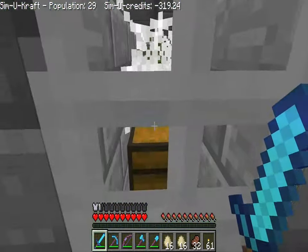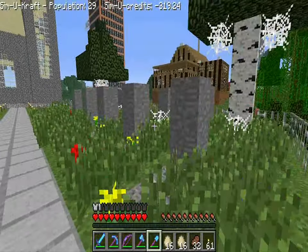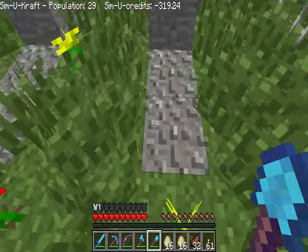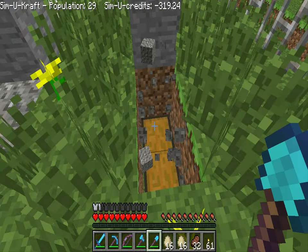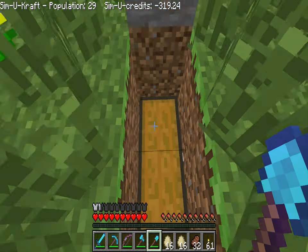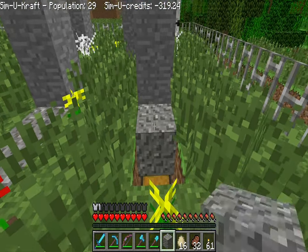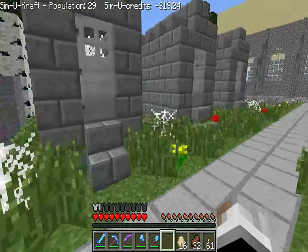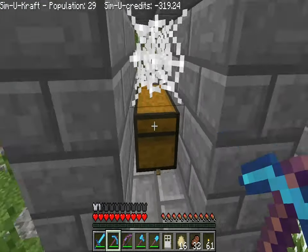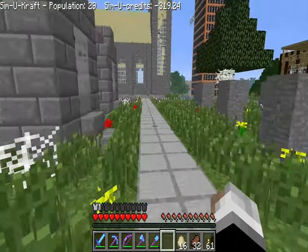I wonder if there's anything in these - I never actually looked. We will defile a grave. Yellow flower, red flower, yellow... hey there's actually a chest under here! What do you know - and there's nothing in it, as to be expected. What about this one? Yep, nothing. Oh, that's kind of disappointing, oh well.